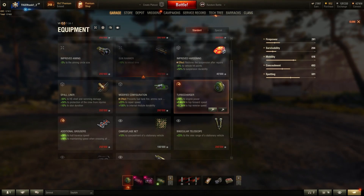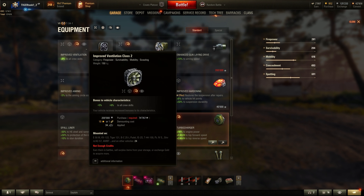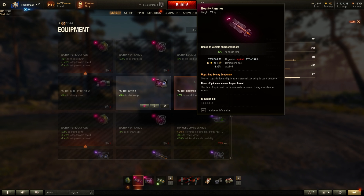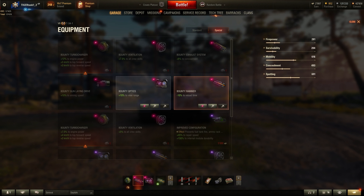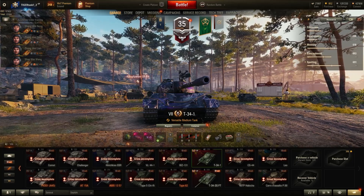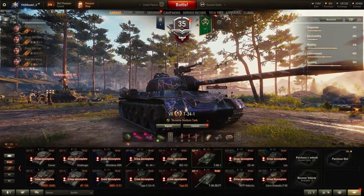For equipment I went with a turbo — it's a pretty good option and you don't need an improved rotation mechanism. Improved vents is an alternative if you don't want the turbo. I also went with a rammer to get more DPM, and bounty optics for a view range advantage. This tank would really benefit from vertical stabilizers, but since you're at tier 7 there's no option for that, so equipment choices are quite limited.